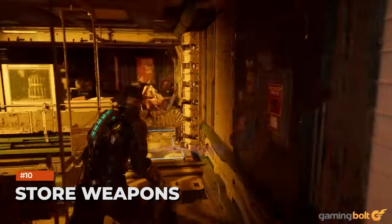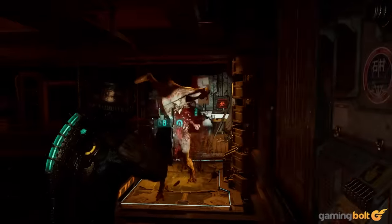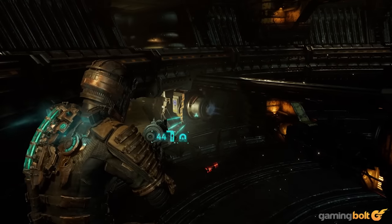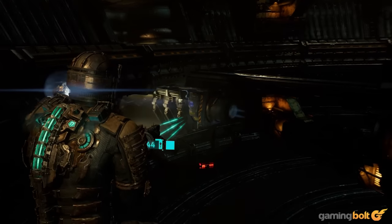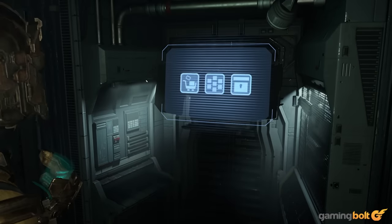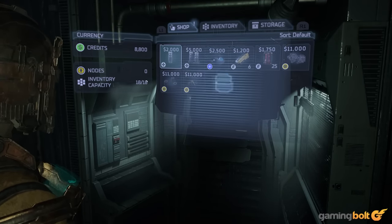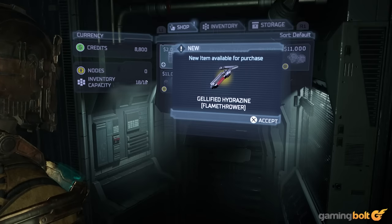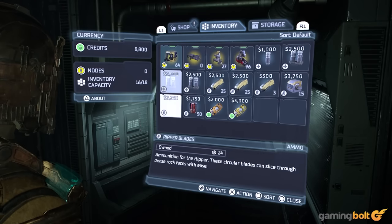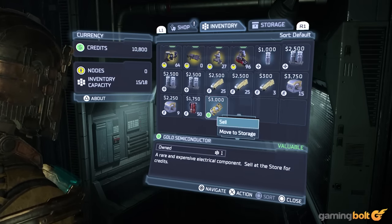Store Weapons. As you get deeper and deeper into Dead Space, your arsenal of weapons will continue to grow, though chances are there'll be at least a couple of weapons that you're not going to use a great deal. We all have our favorites, after all. If that is the case, make sure you put those unused weapons in storage. It'll free up space in your inventory, of course, but that's not the only reason to do so. Dead Space hands out ammo drops based on what weapons you have in your inventory, which means you'll be getting ammo for a weapon that you don't use too much, as long as it's in your inventory.